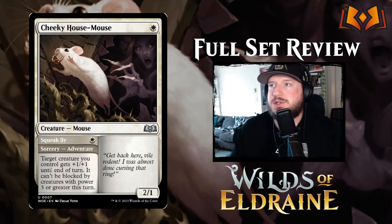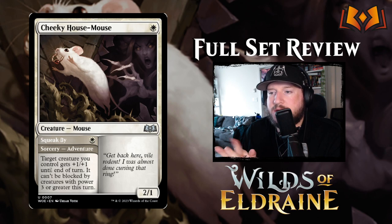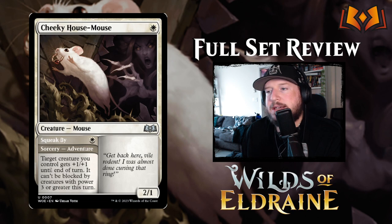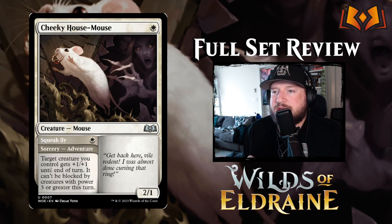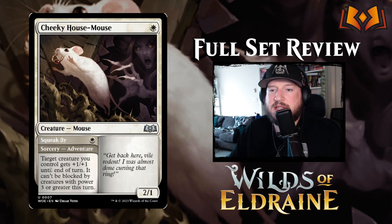Next we have Cheeky House Mouse: one white for a 2/1 mouse. It has an adventure called Squeak By for one white — it's a sorcery. Target creature you control gets plus 1/plus 1 until end of turn and can't be blocked by creatures with power three or greater this turn. The mouse side of it just has flavor text. I think being able to Squeak By is going to be powerful. Also having a 2/1 for one mana is not bad either — it's a pretty standard card, about par.